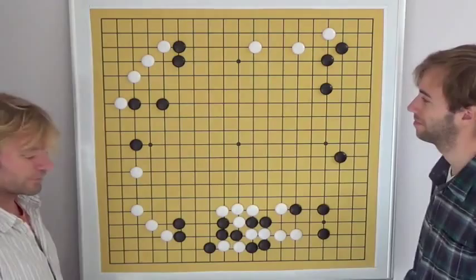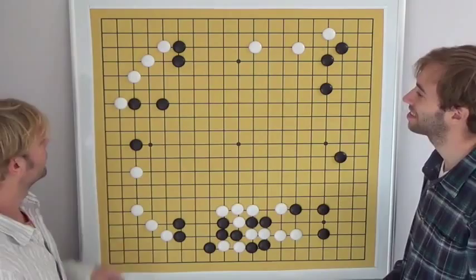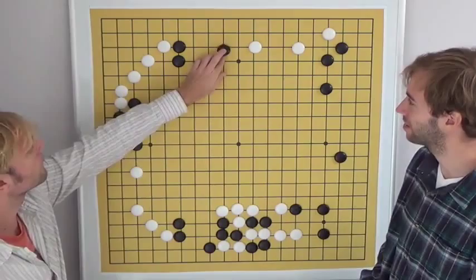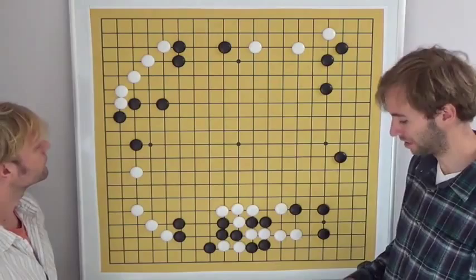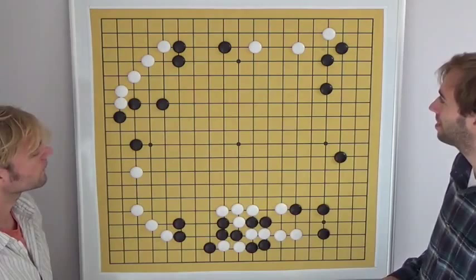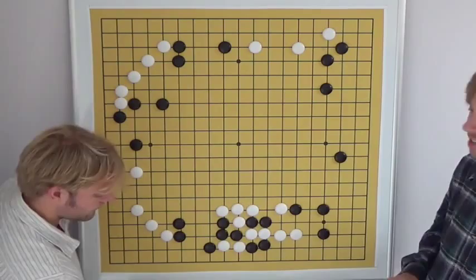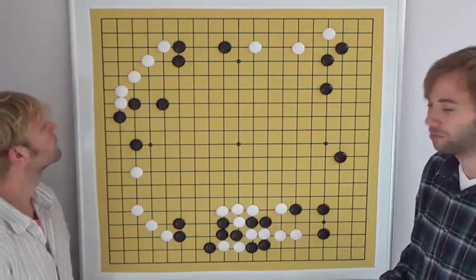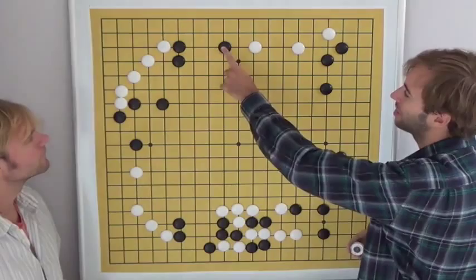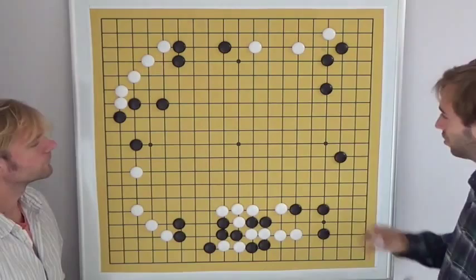So the corner invasion at that time was good timing. But black played soft, and white got to defend. After this, black has to come back to the top, and there is still a lot of aji in black's shape — like on the lower side, this peep is still painful. Black defends, and white has sente. White is more or less strong everywhere on the board: a big group in the upper left, the lower left group is also strong, this group is secure, and the top group is a little bit under pressure but safe for now. So white can look forward to attacking.